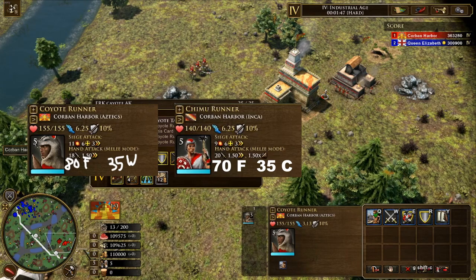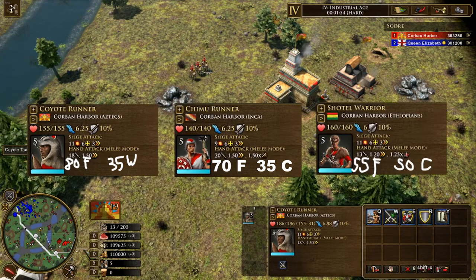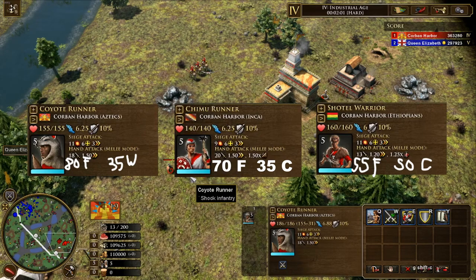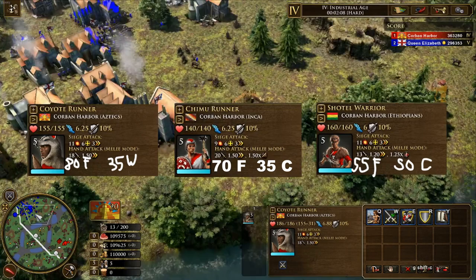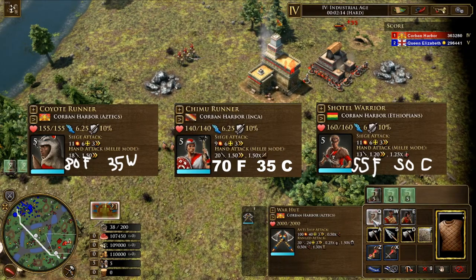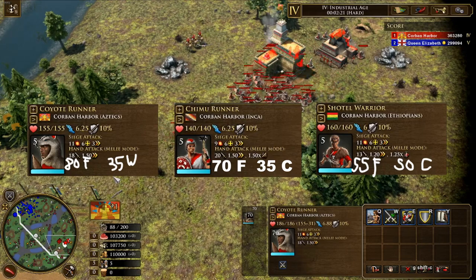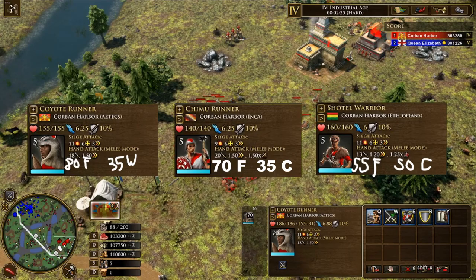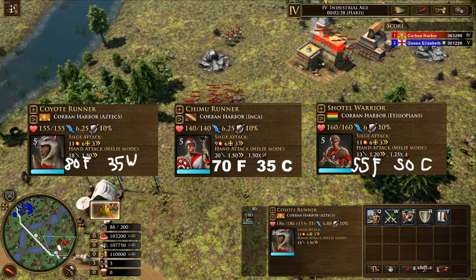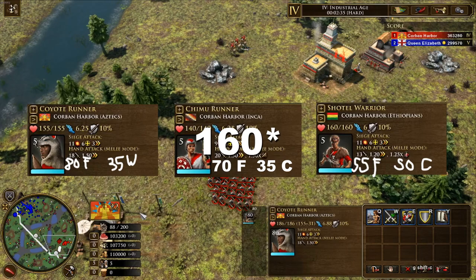Both of these units also have 6.25 movement speed at base and 10% range resistance. The Shottle Warrior is the most balanced in terms of cost of all of these units, sporting 55 food and 50 coin. Not quite as cheap villager-seconds-wise as the Chimu, but probably a little bit more convenient to afford. The Shottle Warrior has 13 base attack but at an attack speed of 1.2, which makes it unfortunately very annoying to calculate compared to the 1.5 attack speed of the other units. The Shottle Warrior is the tankiest at 170 HP, but it is also the slowest at 6 movement speed, and it sports the same 10% range resistance.